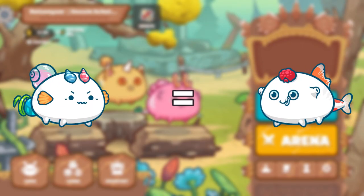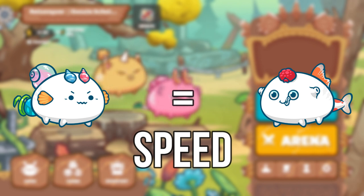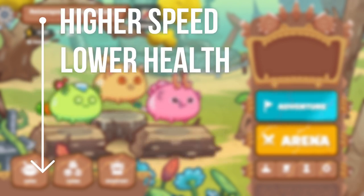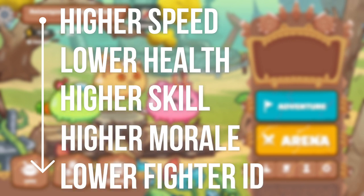If two Axies have the same speed, it will follow this order to determine which one goes first: Higher Speed, Lower Health, Higher Skill, Higher Morale, and finally Lower Fighter ID.